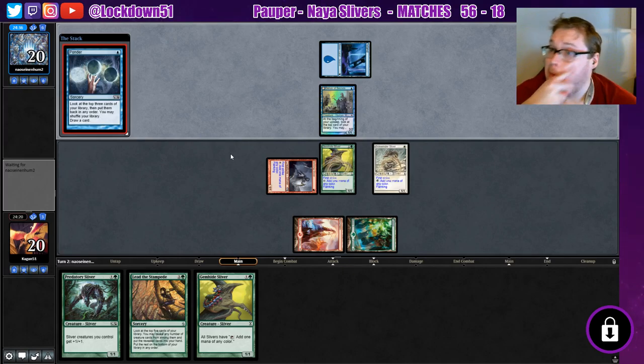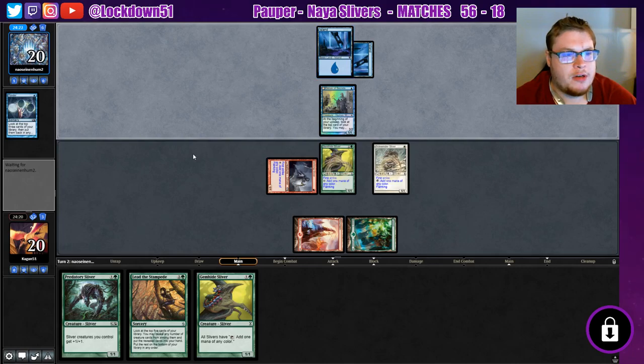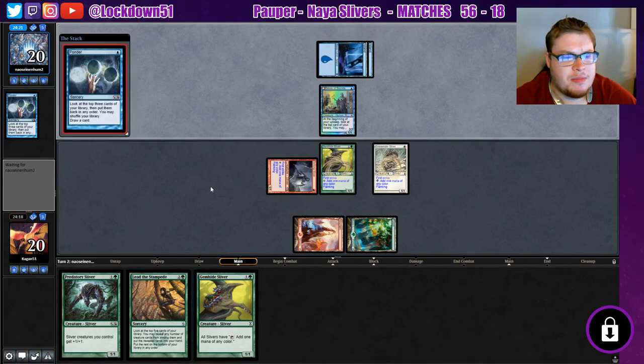Ponder. Looks like we'll be getting a lord down and getting a clock on — very good. While they're tapped out, I may even lead with Predatory Stampede here. I like doing that, just get a refill going while no counter spells are up. We won't attack in — we'll give them an extra turn, but I think it's a smart play while defenses are down.